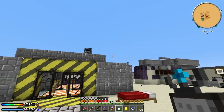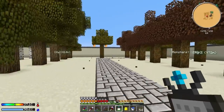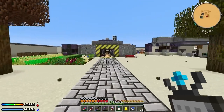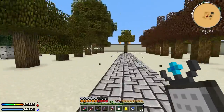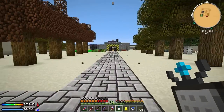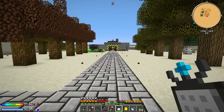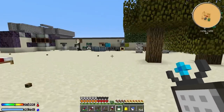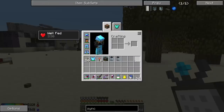Hello everybody and welcome back to another episode of Crash Landing. In the last episode I asked if you guys wanted me to go check out that one base at some far-away coordinates. A lot of people did, so we'll do another episode or two. We need to go to coordinates 5000, negative 5000 where there's apparently some underground base.